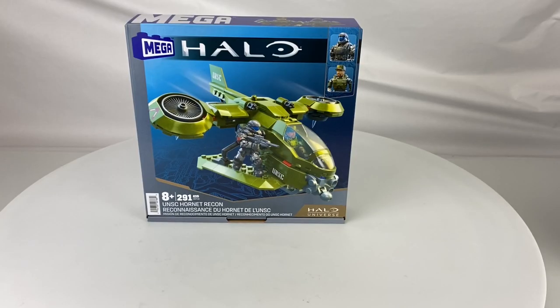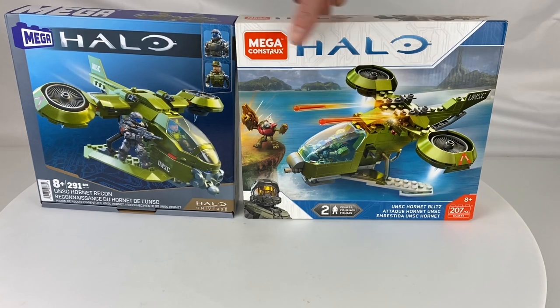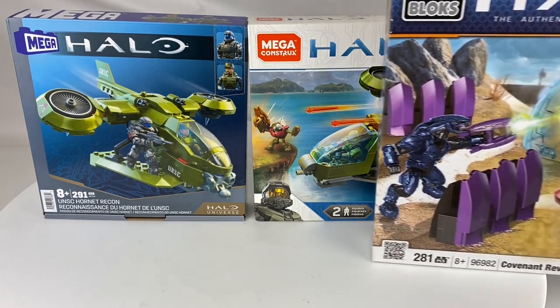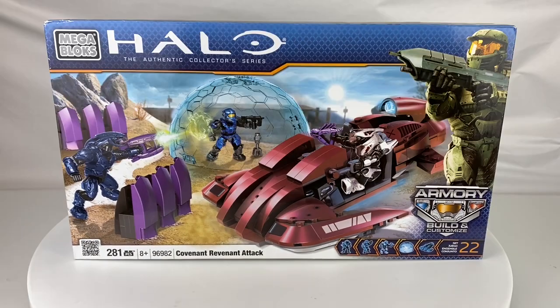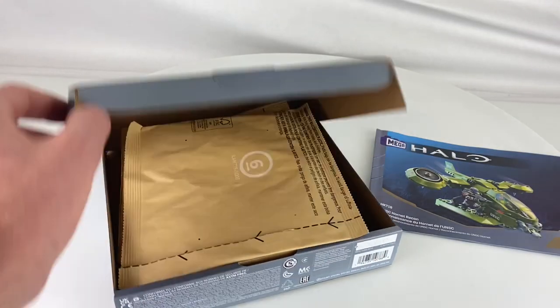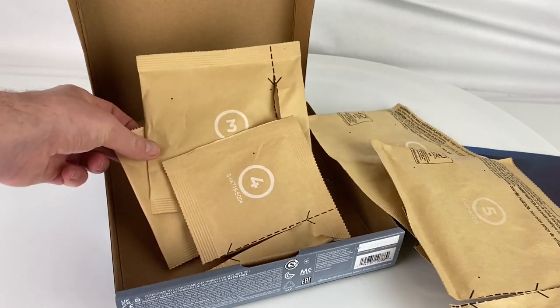One final thing to mention about the box before we crack it open is the size. I was very surprised to see how small the box was when I first received it. Compared to its predecessor the UNSC Hornet Blitz set from a few years back it's noticeably smaller, especially considering it's got over 80 additional pieces in the box. And if we go back over a decade and look at the Covenant Revenant Attack set with 281 pieces — slightly less than the Hornet Recon — you can see it absolutely dwarfs both sets. So hats off to Mega for really cutting down on their box size and doing their bit for cost saving and the environment. This is also my first set to consist of paper bags inside as opposed to plastic ones, so once again a double win.